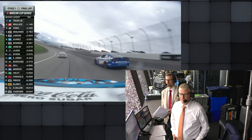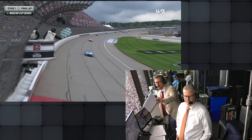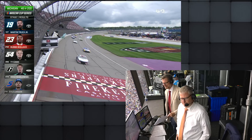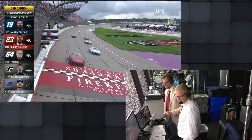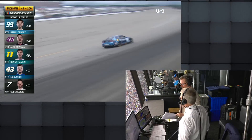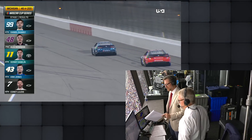Suarez coming back on the inside, but Martin Truex Jr. runs away and he is going to win stage one. Car on the wall off turn four — I think it's the 24, William Byron. Hard contact. Byron's slow on the track now. The caution comes out for the end of the stage, as well as the 24 of Byron. He was running ninth and just shot into the wall. I don't know if there was contact from another car.